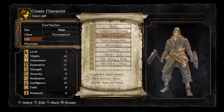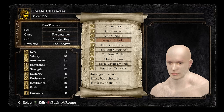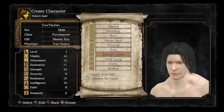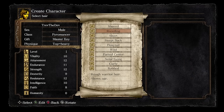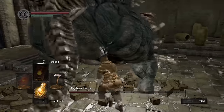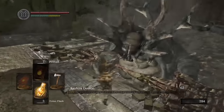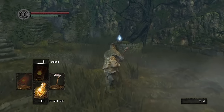The first step in our build is to pick a starting class, and there's really only one starting class that we can use in this run, and that is the Pyromancer. Obviously we're going to need a Pyromancy Flame, and we cannot obtain one without starting as the Pyromancer without killing at least one boss. We just take our services throughout the Asylum, kill the Asylum Demon, and head to Lordran where we're going to start our early game farming.